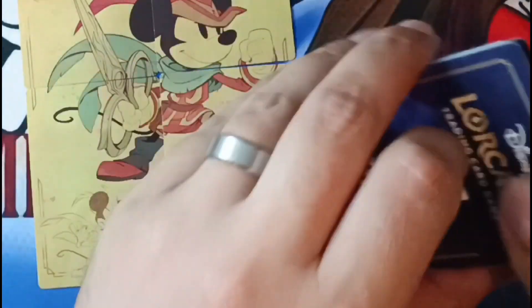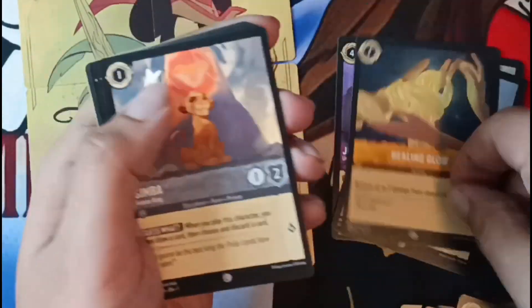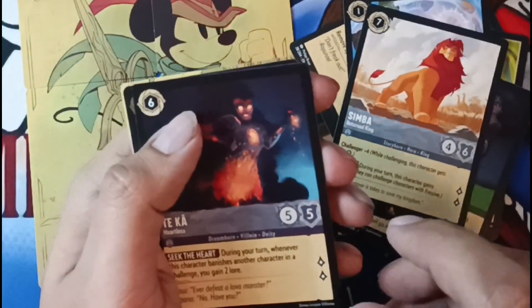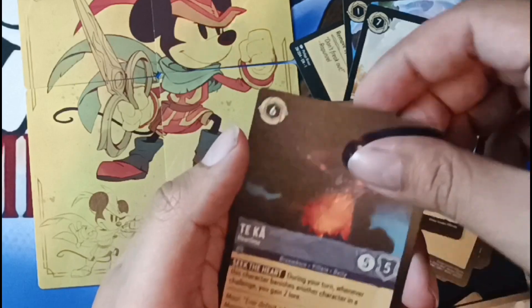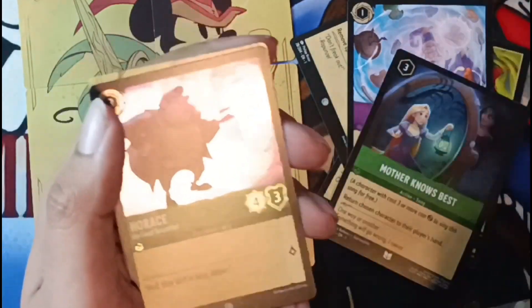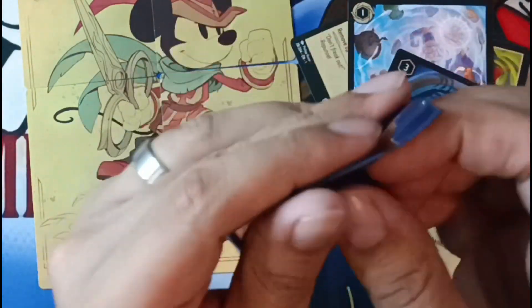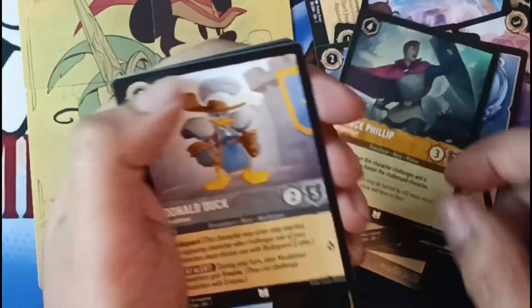Maybe four legendaries per box — that's the third one. Like typical games with ultra rares, four per box and stuff like that. Shield of Virtue, Befuddle, Mother Knows Best, Simba. There's another legendary — I like how legendaries can be on either spot in the pack. We got the legendary, a rare, and a common foil. Come on, give us some better foils!